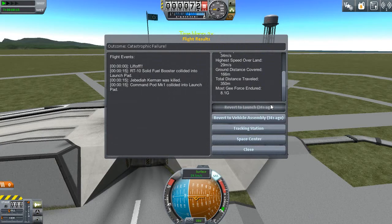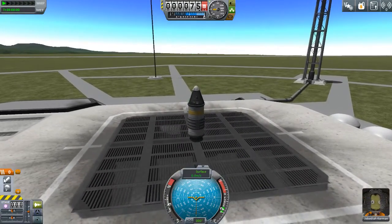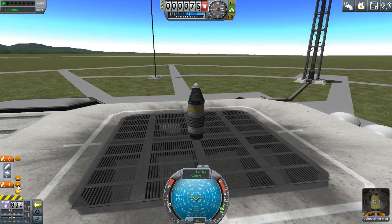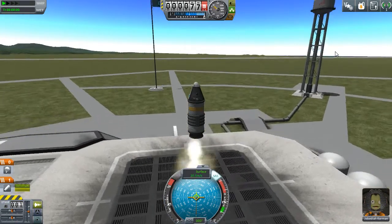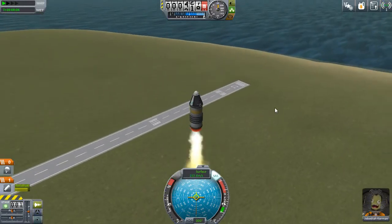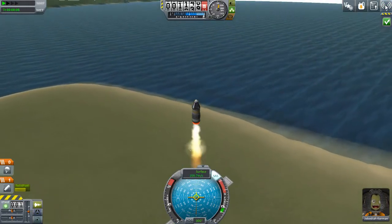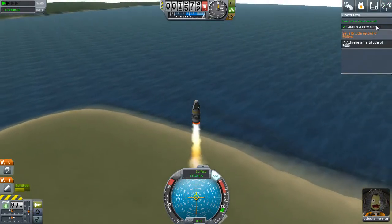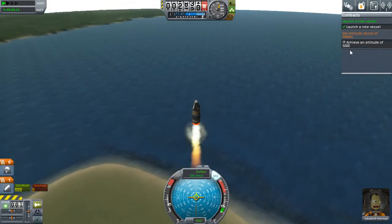When I first played this game, it was when it was a little bit more basic — I blew up so many rockets. The problem right here is the staging. All we need to do is add in another stage and separate these two. Now if we launch the rocket, there we go — now we're heading in a straight line, straight up, going very fast. And right here you can see we completed a contract, which was launch a new vessel. And as soon as we get to 5,000 meters, we will have completed the other contract.